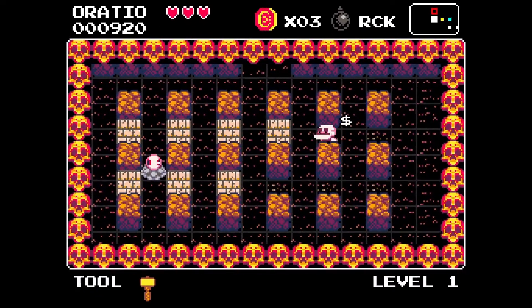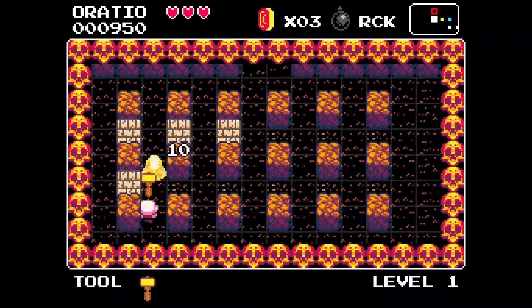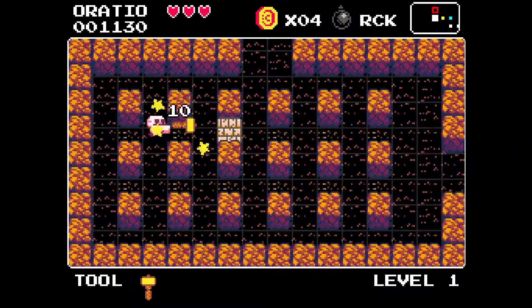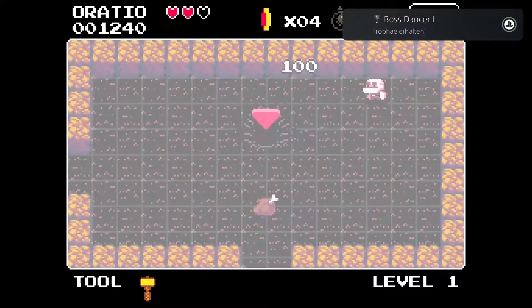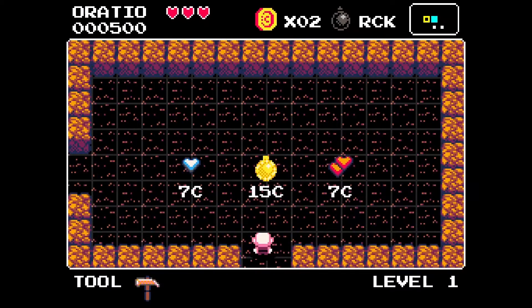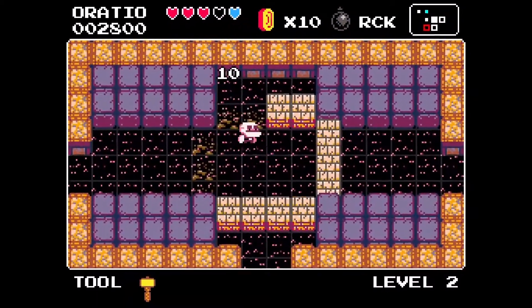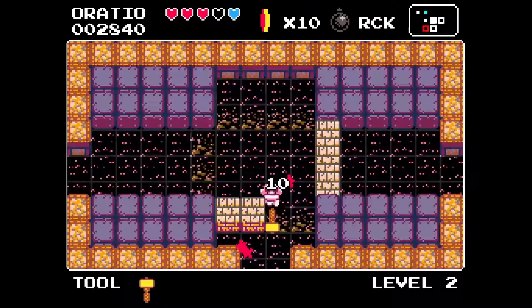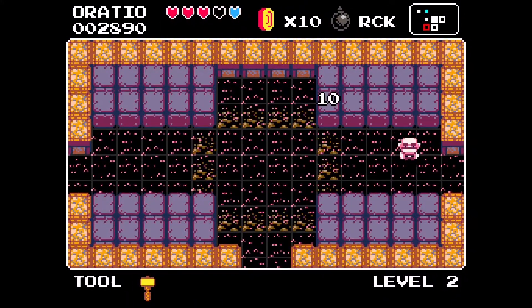You see that map on the right side — the map shows all the rooms in one level. The red room is the boss, the yellow one is a chest with a bonus power, and the blue one is where you can buy special stuff like lives or shields for coins. I recommend you visit every room in each level and destroy each block.